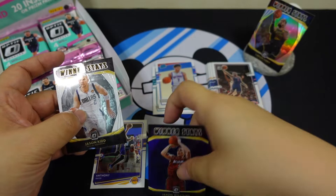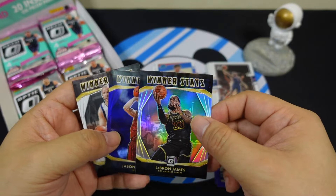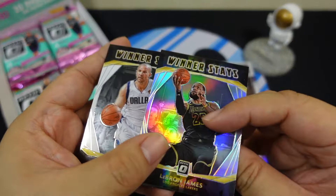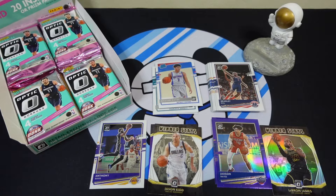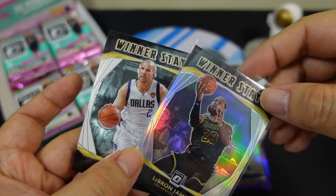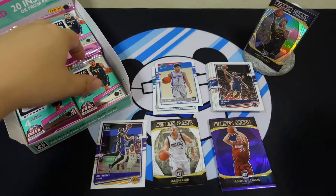This card is a bit different color — not numbered, I guess it's just a purple parallel. This one looks the same but it shines more — actually this is silver, it shines more. Let me slip them out: this is a silver LeBron. You can see it reflects more — no color tint, this is just white-silver. And that's the purple right there.